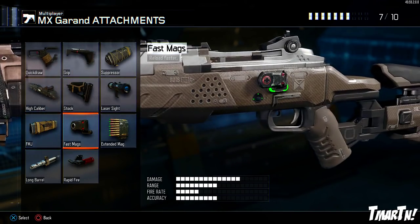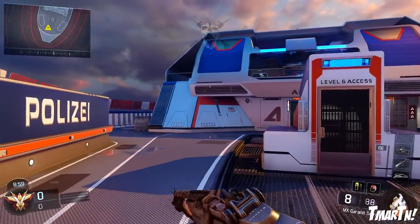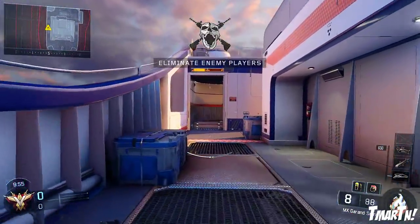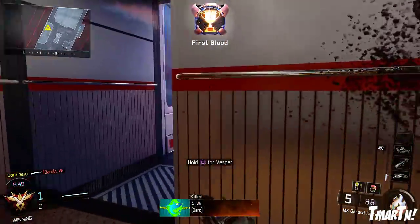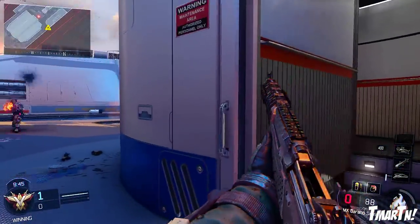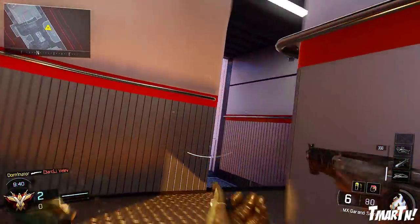This thing is an old classic — if you didn't play Call of Duty: World at War, it was one of the semi-auto rifles in that game, and it brings back a lot of good memories. This thing is a semi-auto marksman rifle, which means it's gonna be very accurate. You want to be as accurate as possible because it packs a punch — it actually takes people down in just two shots.